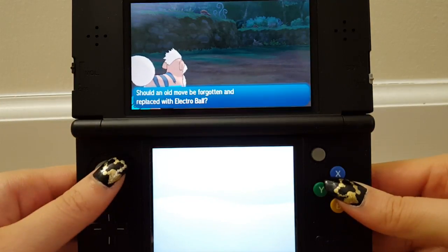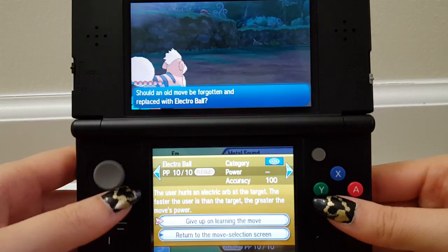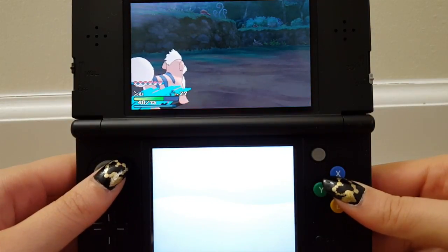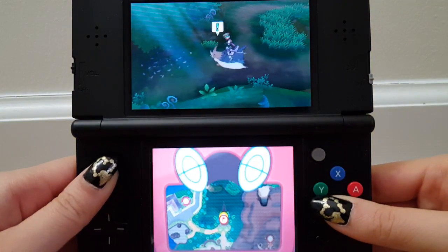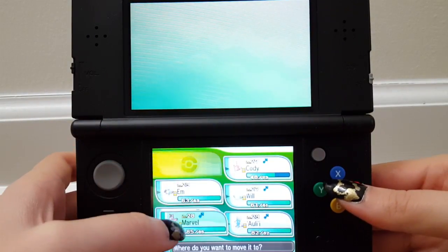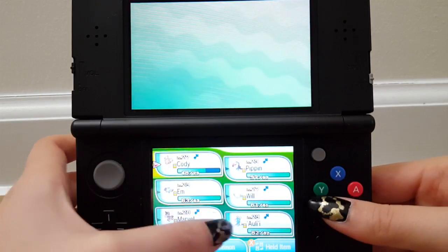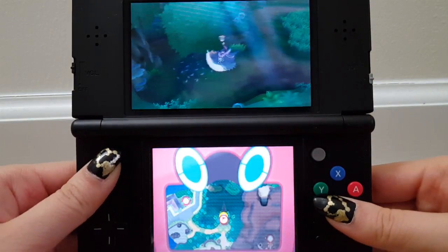M grew — M is almost level 30. Electro Ball: the faster the user is. M is really slow so we're not gonna learn Electro Ball. Before I forget, I'm gonna switch Will out from being first. And then we're not gonna have Marvel first either because Marvel is weak against grass. I don't want to bring them out if I can because they won't be strong against the Pokémon here.